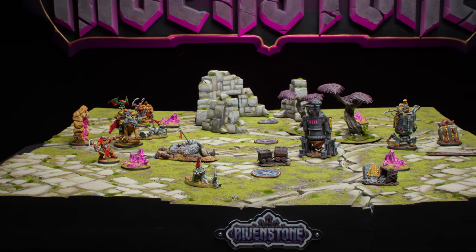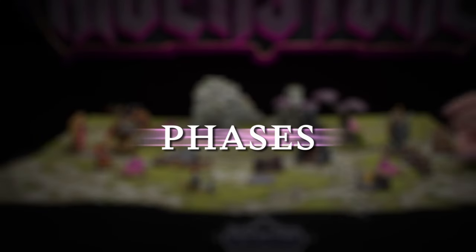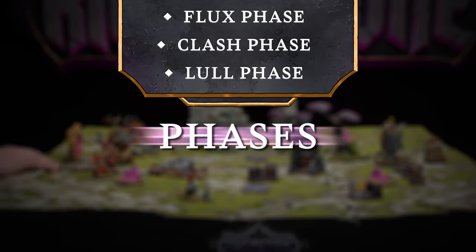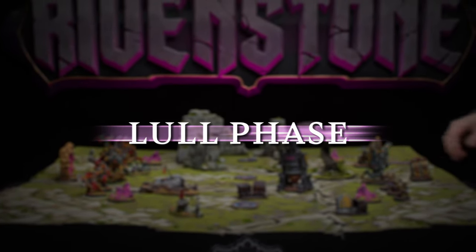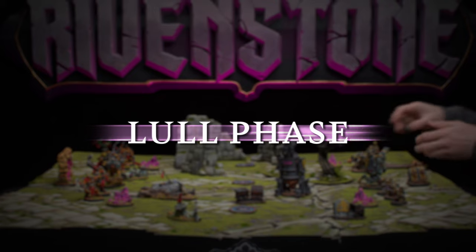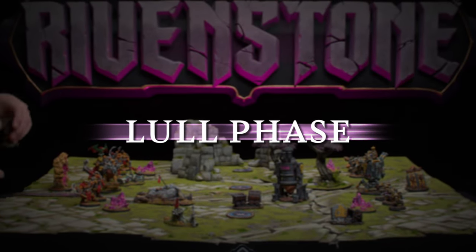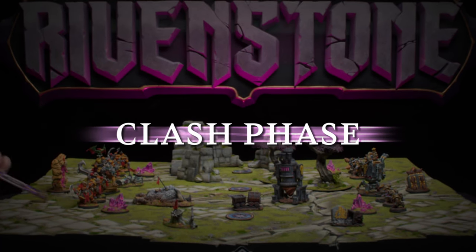Once deployed, the first round of the game begins. Each round is broken down into three phases: the lull phase, the clash phase, and the flux phase. In the lull phase, players remove some exhaustion tokens from their models and get a chance to respawn some of their destroyed models. As this is the beginning of the game, the first lull phase passes uneventfully.